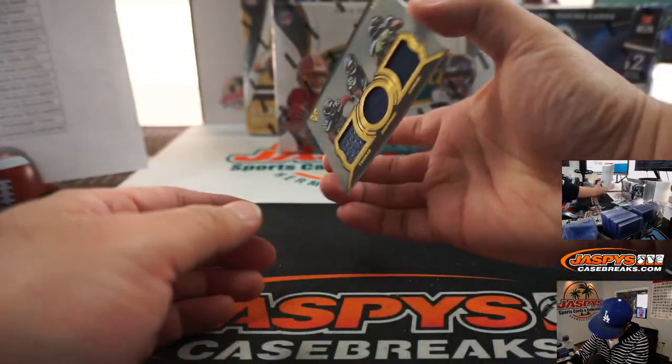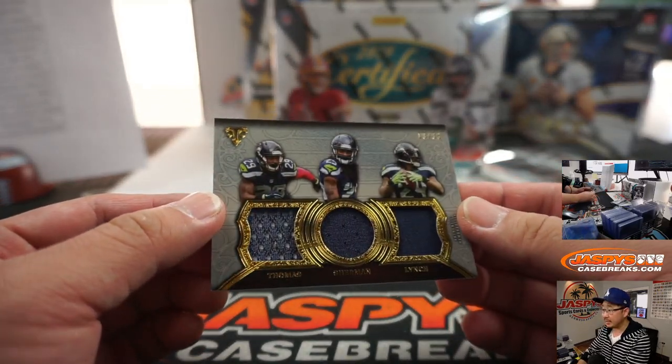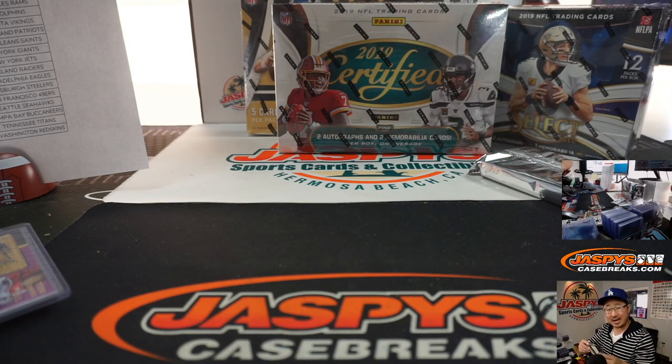And what do we got here? Oh nice — Triple Relic, 13 out of 36. Earl Thomas, Richard Sherman, Marshawn Lynch — that triple going to Ross.